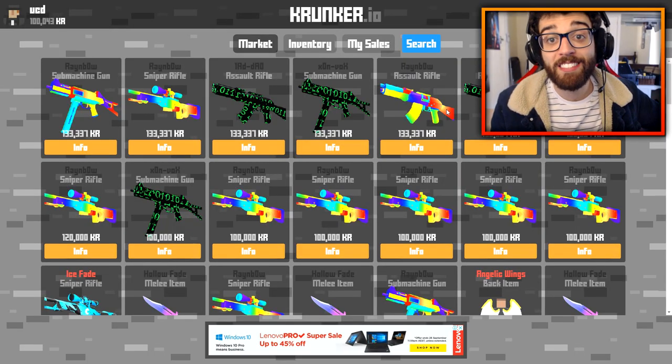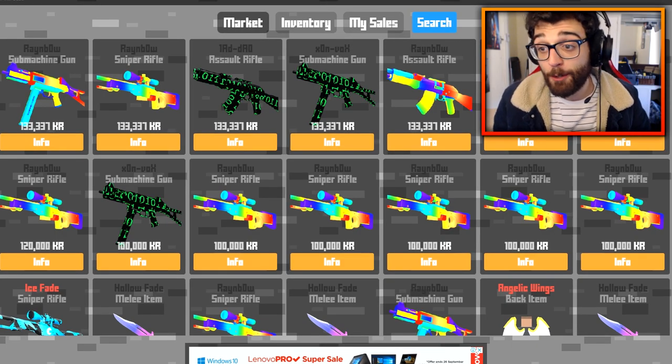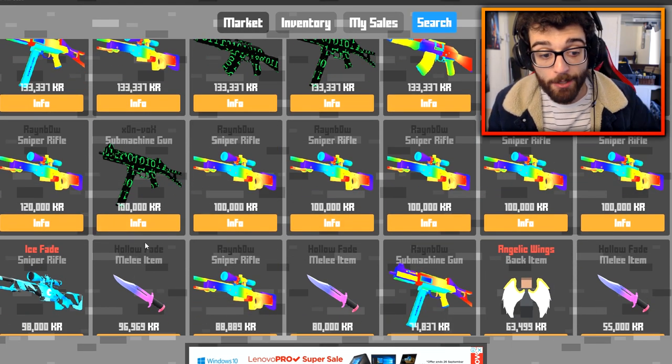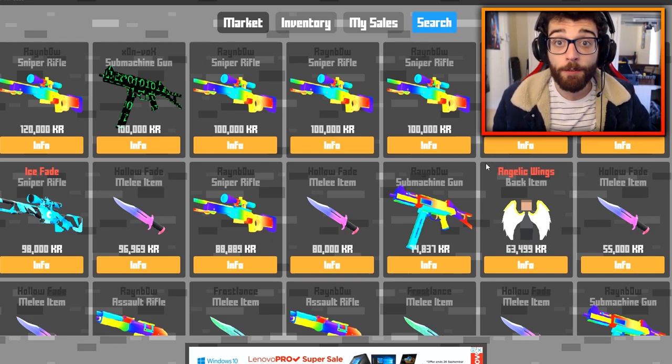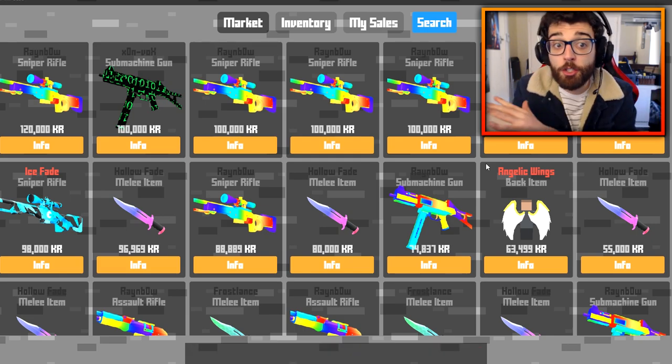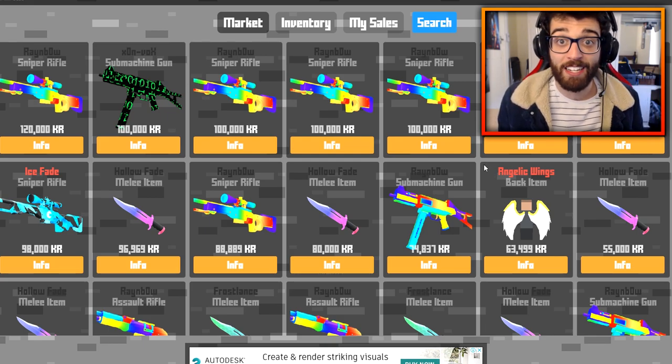If we go to the Krunker market, we can see a ton of things on offer. We've got the Rainbow Sniper Rifle, the Frostlance melee weapon, the Holo Fade, the Angelic Back Wings, but the Intervention Sniper was just added today. We've got the Pickaxe as well, that is extremely rare. There is a ton of stuff that we can go and get in these pools, and I am so excited.